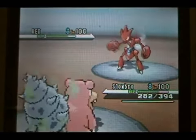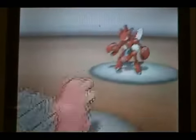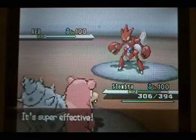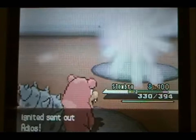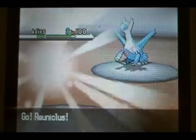He goes into his Caesar and probably predicts a switch. I'm a bit worried about Bug Bite but I figure I can probably live one, so I just go for the Flamethrower. He goes for Swords Dance — he said he forgot Slowbro learns Flamethrower, so oh well. He then goes into his Latios and I switch into my Reuniclus; he goes for the Thunderbolt.